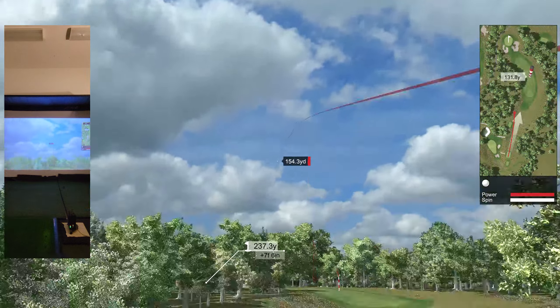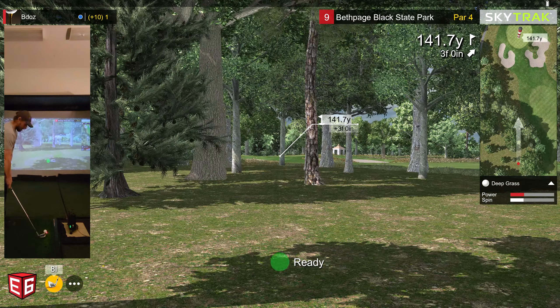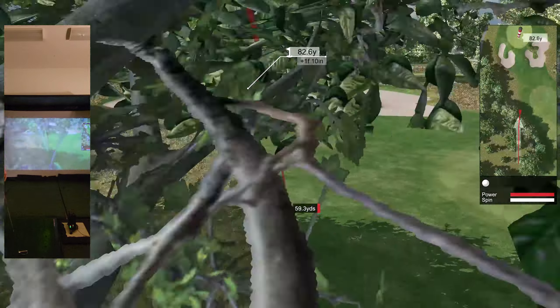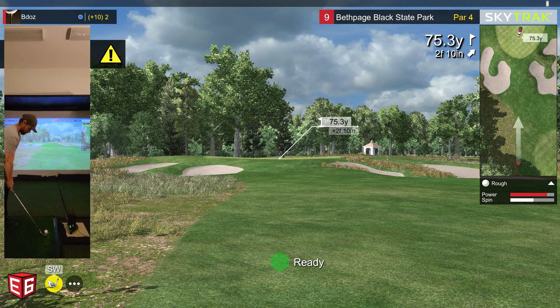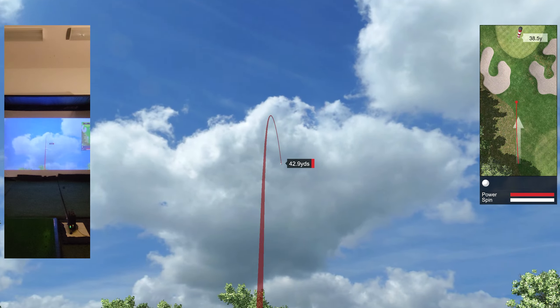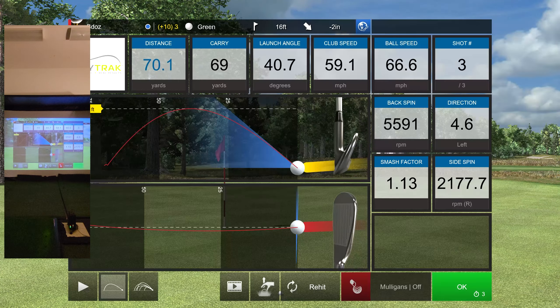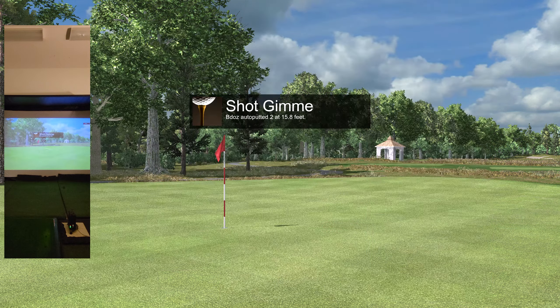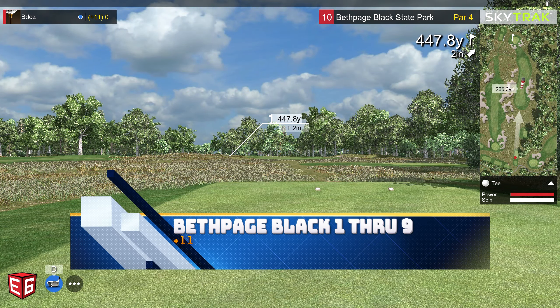Last hole here. Got to make it exciting — punch it through the trees. If you like this content and want me to keep going, leave some comments down below. Tell me if you've had a SkyTrak or a simulator that you use and how it's helped you out. Subscribe if you enjoy the content, thanks for watching. Part 2 coming up — 10 through 18. Shot plus 11 for holes 1 through 9, back nine black.